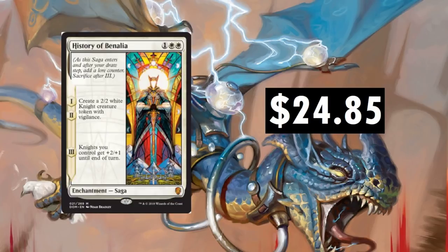History of Benalia, $24.85. It did drop all the way to about $11 a couple weeks ago, but it's finding its way into decks — very aggressive-style decks and token-generating decks. Awesome card. Knights, humans, whatever. $24.85 — I don't think it's going to stay that high forever. Maybe a couple more tournaments it should maintain around that price, but it'll come down eventually. A very powerful card that sees a lot of play.